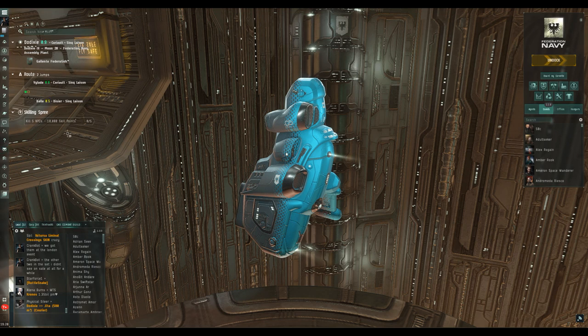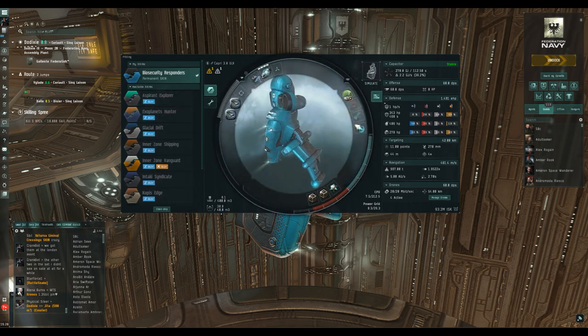First of all, we're going to go to the fitting screen itself just to remind us. For you new players, you've got the CPU on your ship and the power grid on your ship, and each module you put on your ship is going to use up some CPU and/or power grid to varying degrees. When it comes to rigs, that is limited by the calibration of the hull — in this case it's 400.